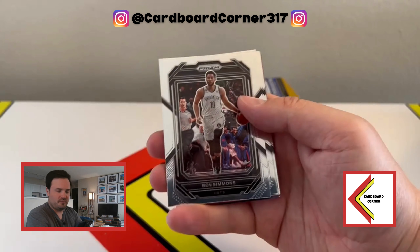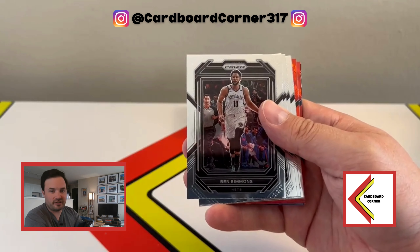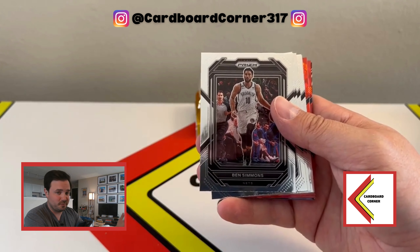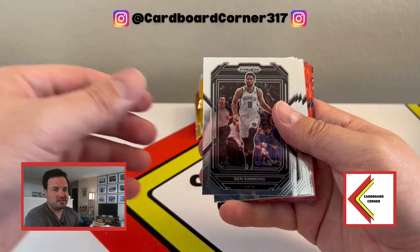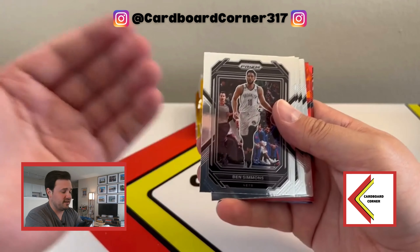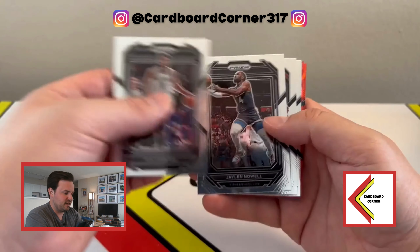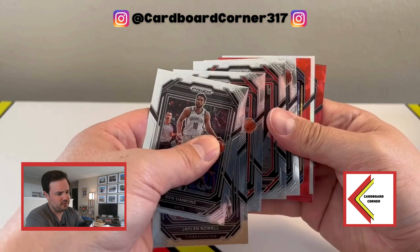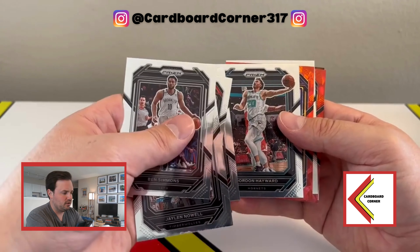Starting off, base cards look exactly like they did in Hobby. I do like the design of the base set — it looks very nice, but it is a direct ripoff of the set design in 2016-17 Select with the court sides. They look almost dead on, other than Prism being on the card. Got Ben Simmons, Noel, Beal, Hachimura. And as you can see, we did have three parallel cards here in the center: Hachimura, Gordon Hayward, and our first red ice is...